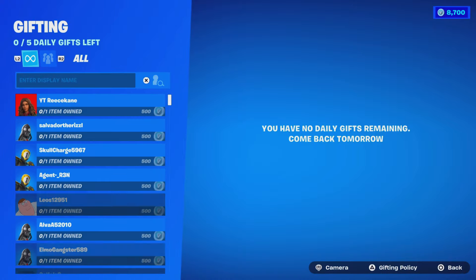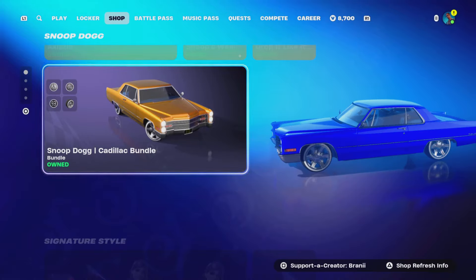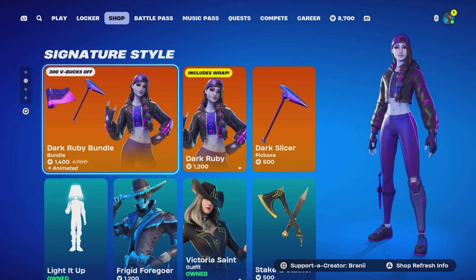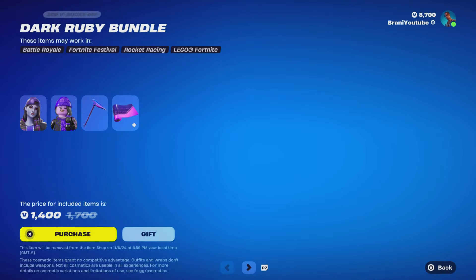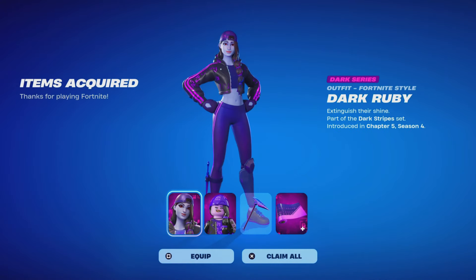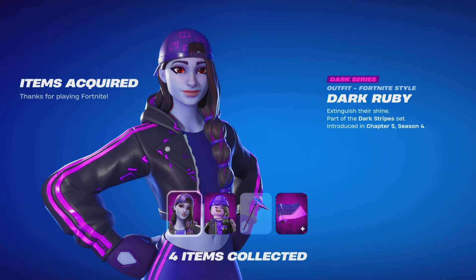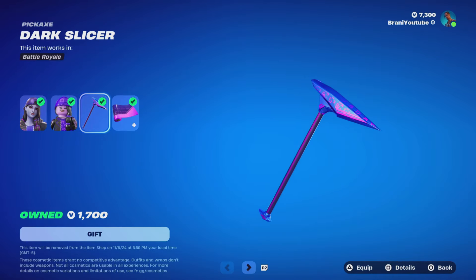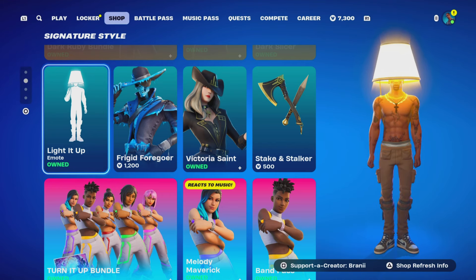If you guys missed out on the videos, go check them out — we gifted the emotes and stuff. We got the Snoop Dog Cadillac bundle car — we gifted this as well, which is super insane. Over here we got a new Dark Series rarity skin — finally the Dark Ruby skin is out. We're gonna go ahead and purchase this to keep the dark series collection growing. Use Cobranny with two I's — I'm a shop partner. It's 1,400 for the bundle and I think it's worth it. It comes with the Dark Ruby skin with its special Dark Series rarity, plus the pickaxe and the wrap.